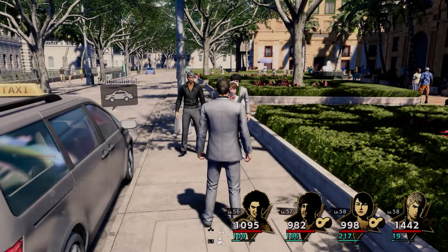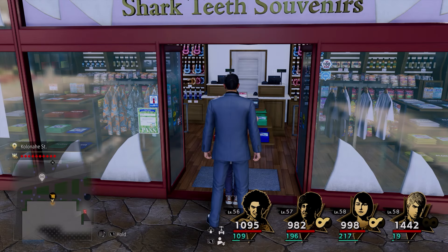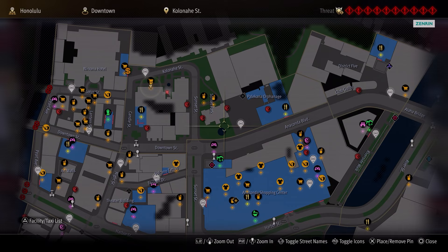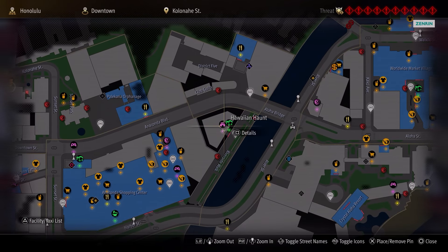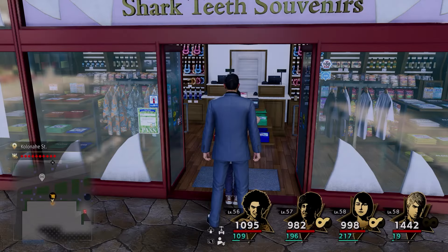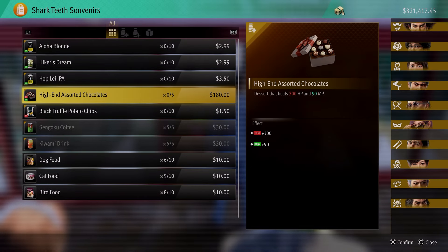The Sengoku Coffee increases your money gained from battle. The items do stack - I've tested it. You grab it from there, grab the food bonus, and as long as you've done the Hawaiian horn up to the boss fight, you can just repeat the boss over and over again. The Sengoku Coffee is a really useful item to have if you are going through the story.